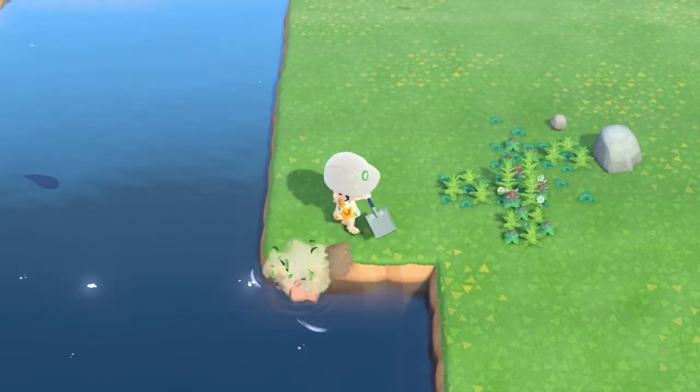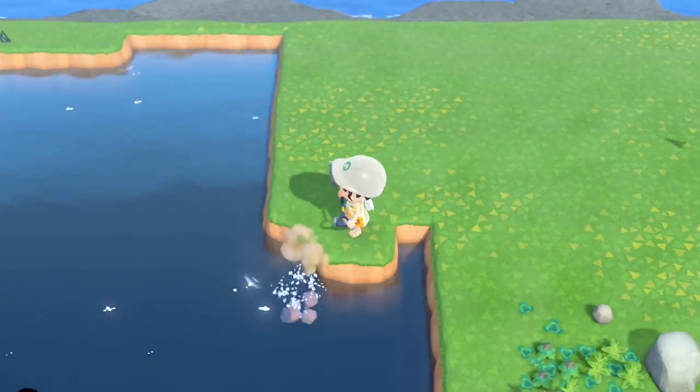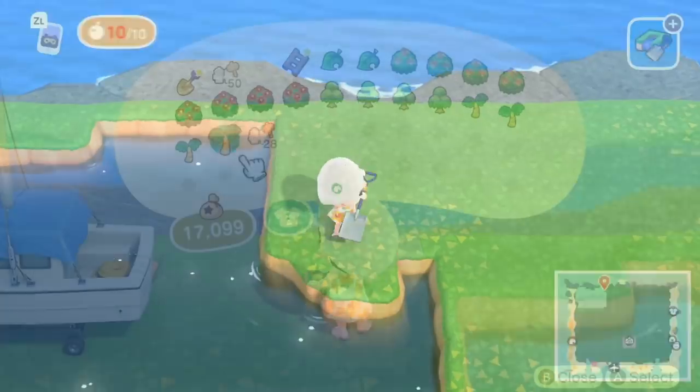I'm also going to round out and perfect the edges of the terraform so I can add extra greenery and fill the area in. Especially if you don't want any harsh, blocky edges, definitely round this out and make it as natural as needed for your island.